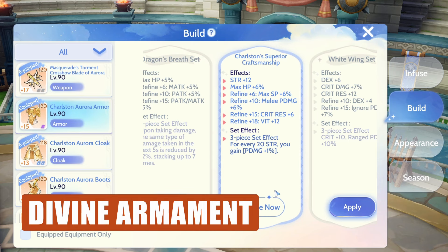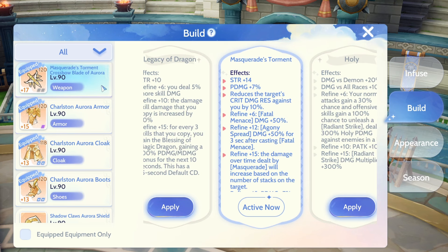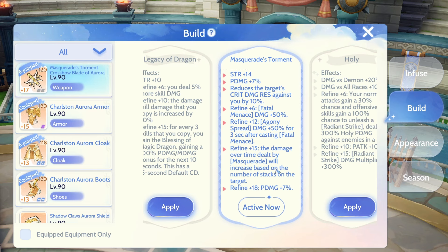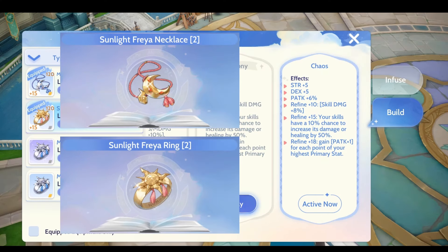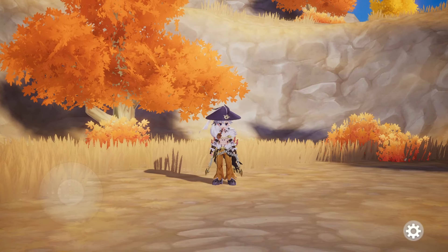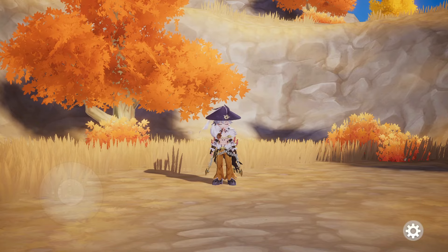For the Divine Armament, the armor is the Charleston set because they are melee with no shields, so they still need some defenses. The weapon is the 200 Crossbow Blade with the Masquerade Torment build. Radiant Ornament is the Sunlight Pryon Necklace or Ring with a Chaos build for more skill damage. Cards are situational, so you may need to switch depending on the monster or enemy type.